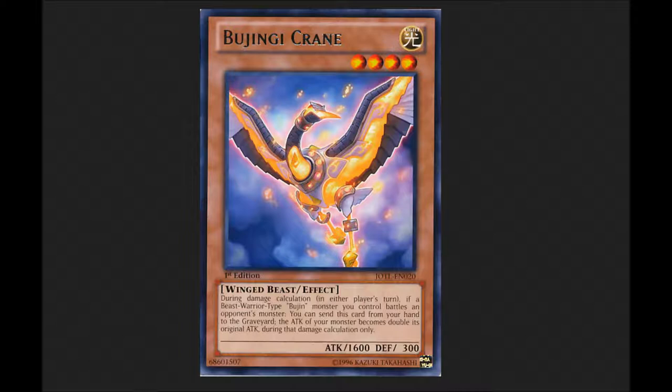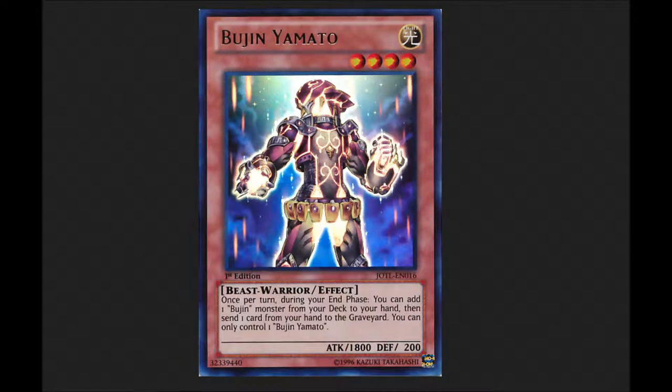You can also play Raven, which is kind of like Honest but not really, but it helps stop your opponent from attacking your monsters — for example, Yamato. What you always want to do is protect your main monster, which is Yamato.